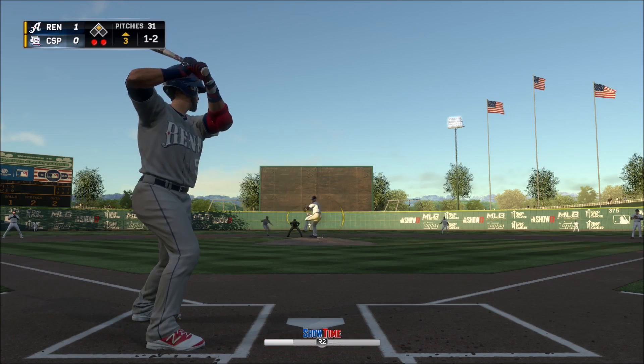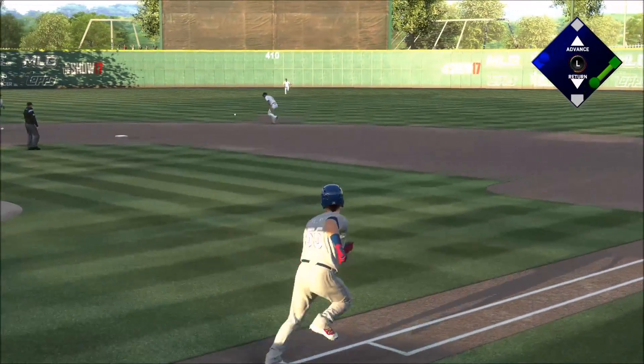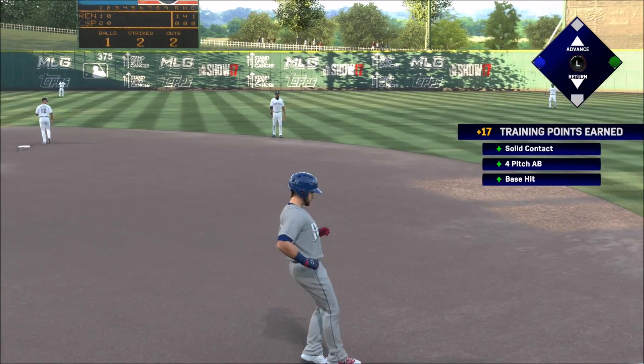A lot of base hits up the middle settling in. Sinker right there — what is so hard about a sinker? You have to almost go underneath it and scoop it. If you got one of those swings that goes over the top you're never gonna hit him. And he'll reach first.